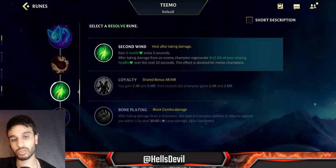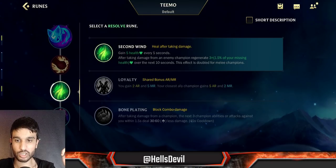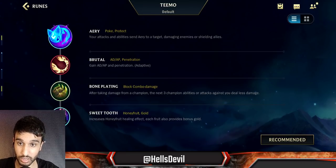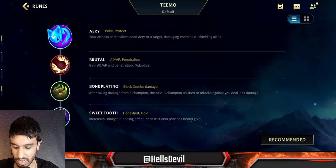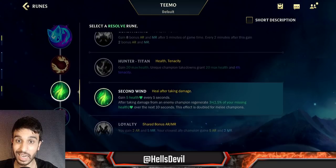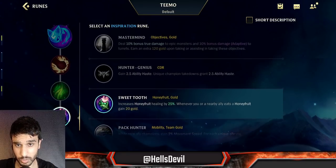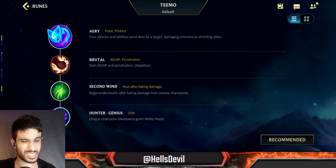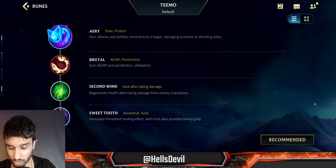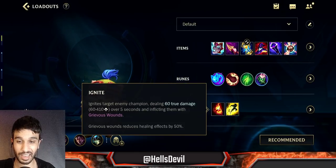As your third rune, Second Wind is basically always good — it heals you in lane so you should win almost every matchup. Bone Plating is really good if the enemy has a lot of burst champions like Akali, Irelia, and Zed, but I almost always go Second Wind. As your fourth rune, Sweet Tooth is broken — Hunter Genius is also decent on Teemo but Sweet Tooth is just better. For summoner spells, take Ignite and Flash. Ignite will let you absolutely smash the enemy.